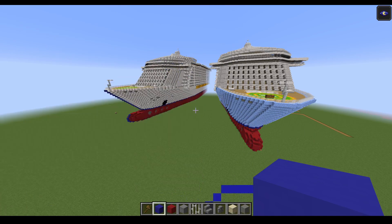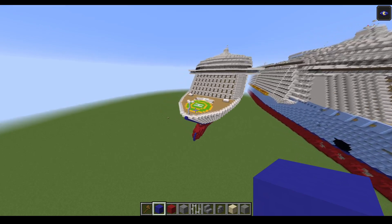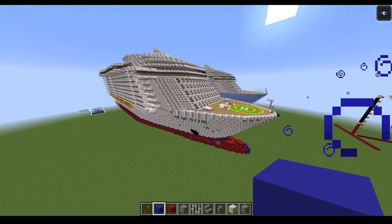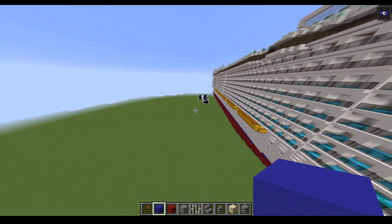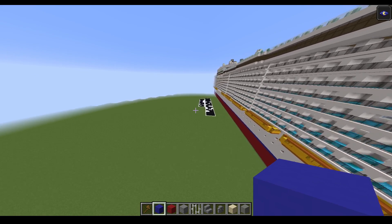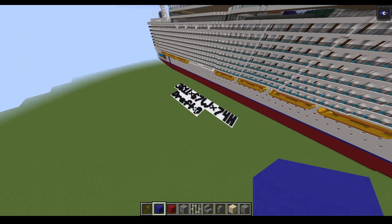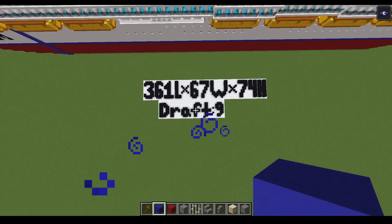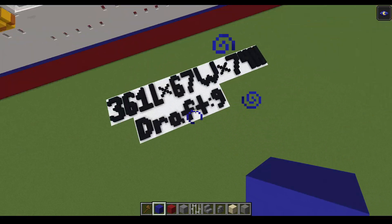Welcome back to part one. We're going to be doing the draft for Symphony of the Seas, the new version right here. We're going to look at the dimensions real quick. This is for the entire ship, not just the draft: it's 361 in length, 67 wide, 74 tall, and the draft is 9.